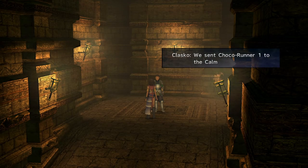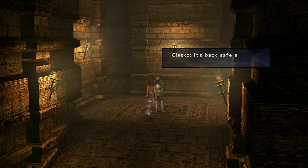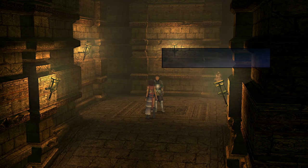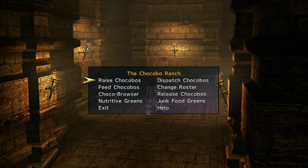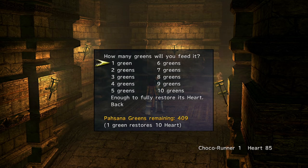Talk to Classico. If every Chocobo returns, great! If one escapes, reload your latest save data. Restore their hearts and level all of them to 2. Dispatch them again to Calmlands. Repeat this until they reach level 5.